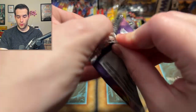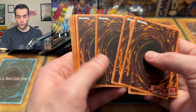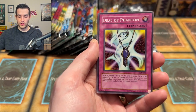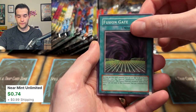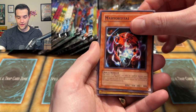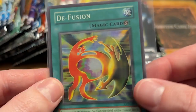Now we're going super old — the Labyrinth of Nightmare, the Purple Pack. Very beautiful Purple Pack. Earl of Demise, Soul of Purity and Light — these feel a lot better than those other ones. Deal of Phantom, Flying Fish — the backs feel very coarse, interesting. Fusion Gate — this was like money in First Ed for a while. Shining Abyss, Mario Kutai, and a D-Fusion — a super rare from an old school pack. Unfortunately I don't think this is like huge money, but it is a nice pull.